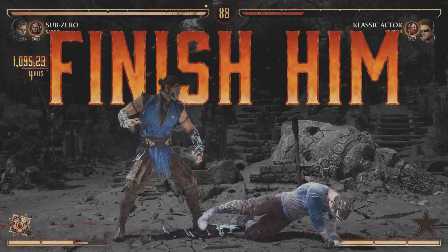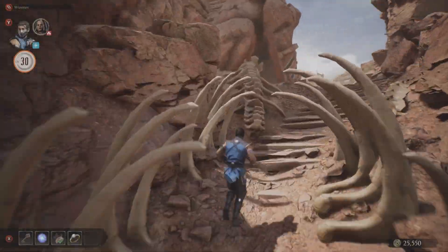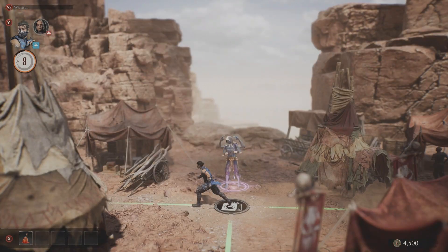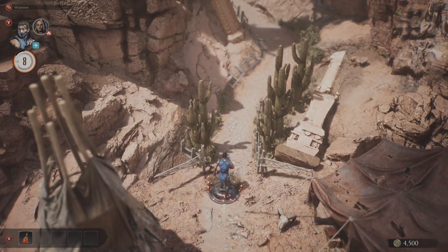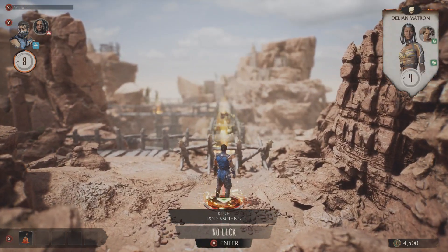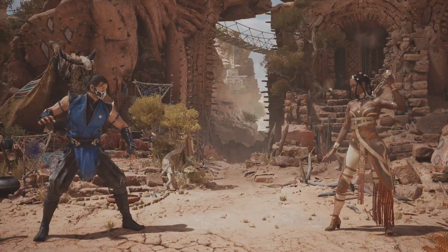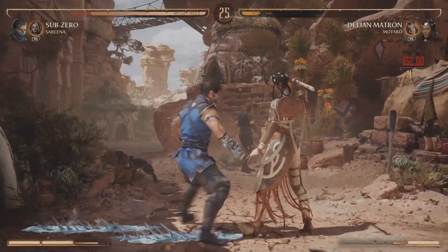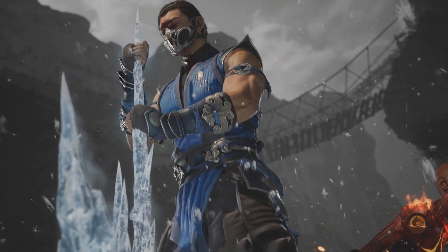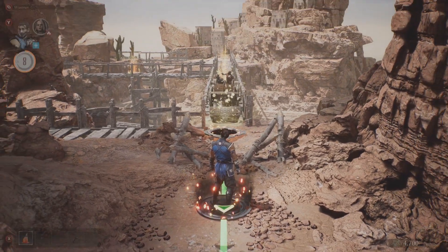So you cannot go wrong with that. Now let me quickly show you where to get it. It's not far away from the second collector's shop near the end of Tarkatan colony. Basically, to get it you have to solve the clue at this location called 'No Luck,' and you do that simply by beating Tanya using throws only.